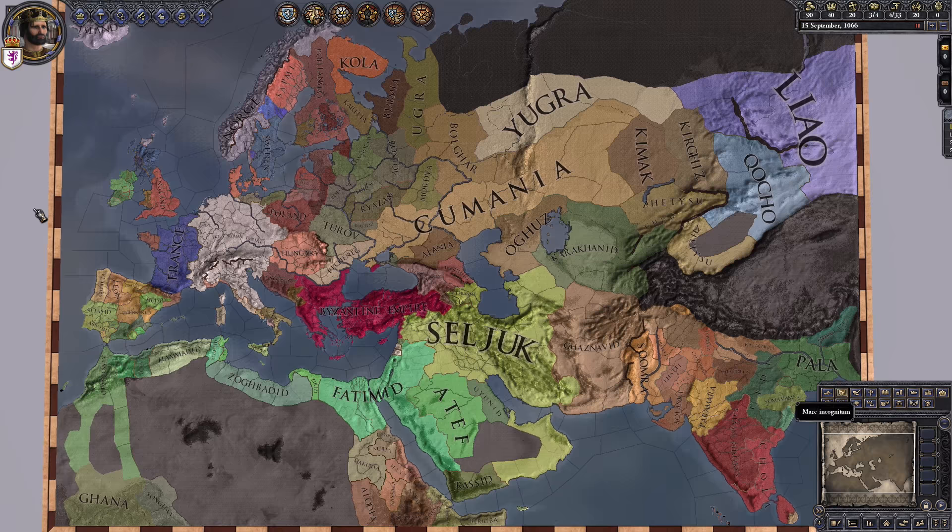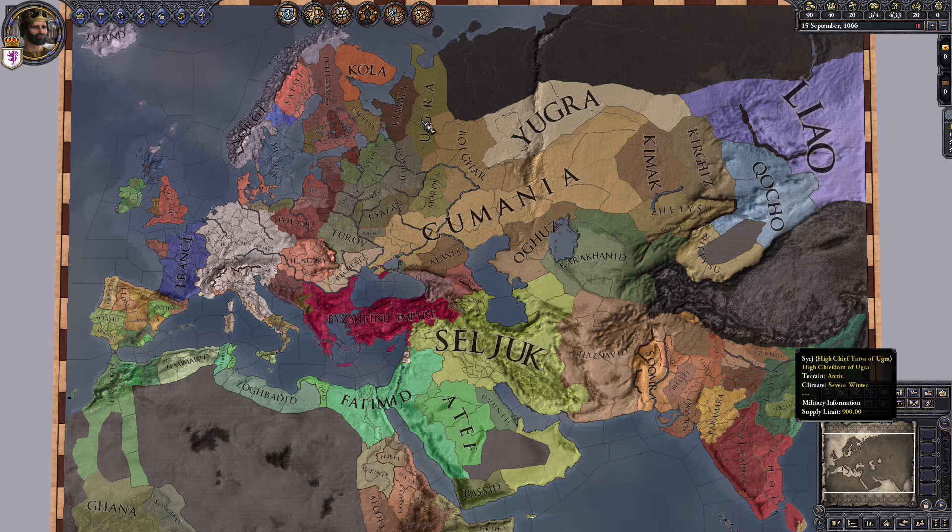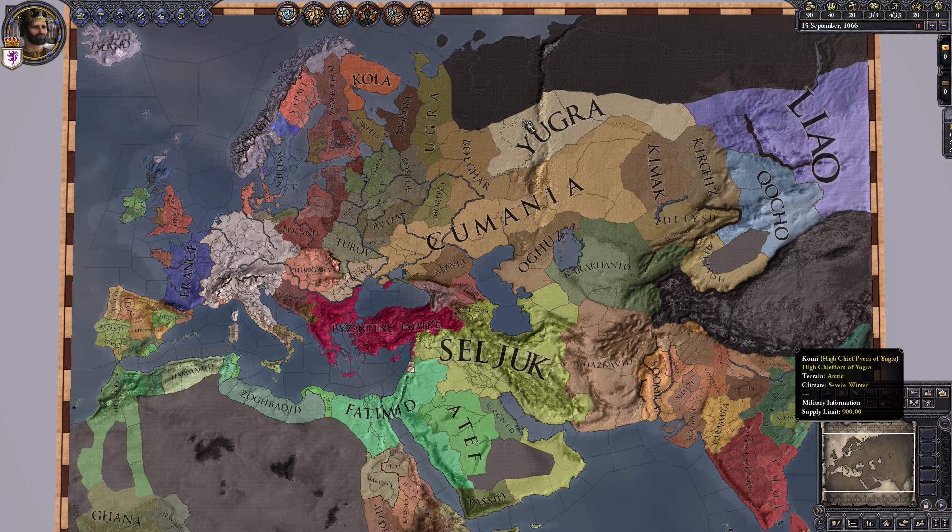Grand strategy games are kind of like board games, like really complex board games — maybe Axis and Allies might be an example — but they're more complex because they have all the benefits of being on the computer.